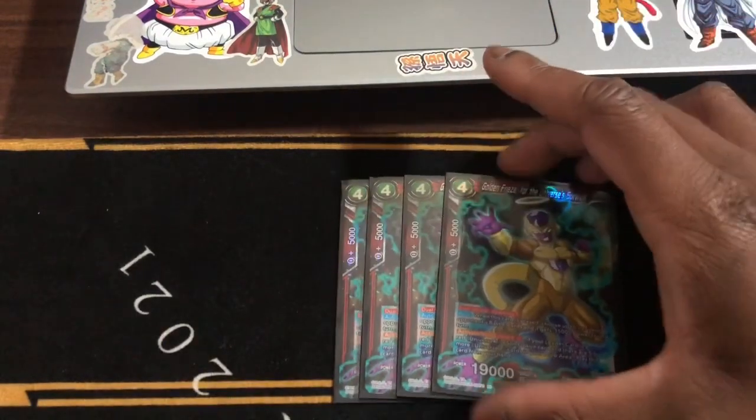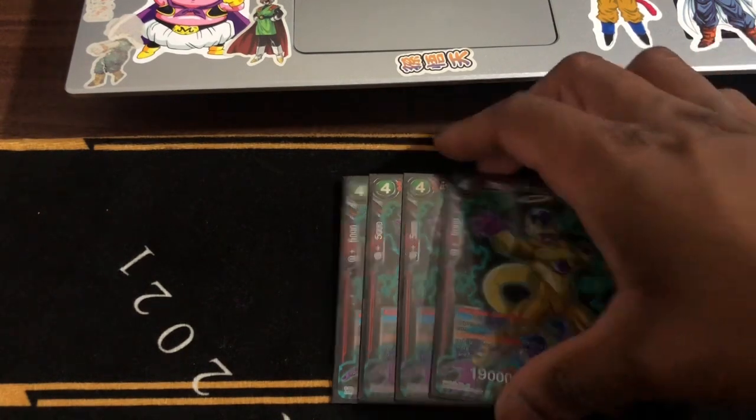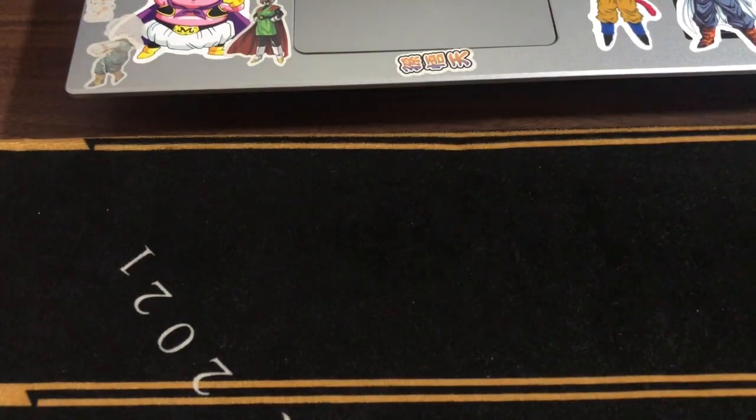All right, next we run four Golden Freeza for Universe Survival. Do attack Sparking 7 — when he's played, you negate one card by 15K. And he's a dual attack. If you have five or more U7 cards and your leader is Raid U7 Goku, then yeah, you have to play him. He's a dual attack — really great card.